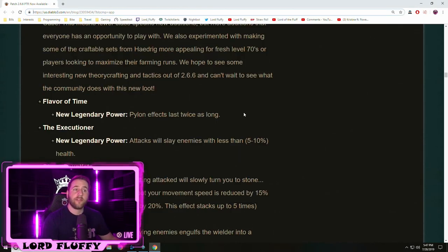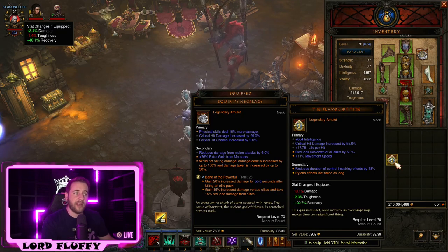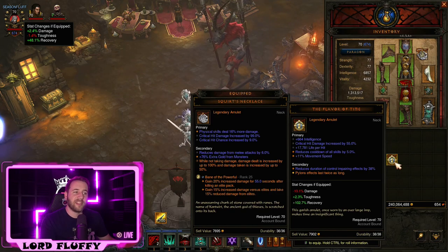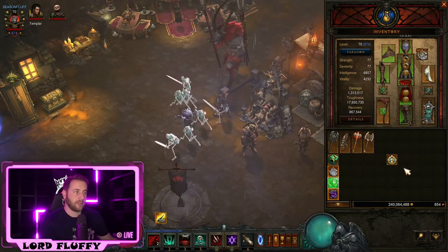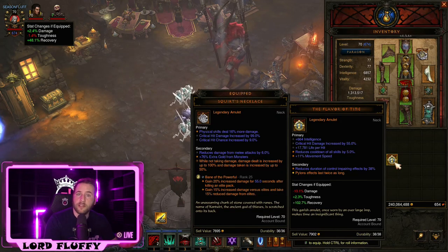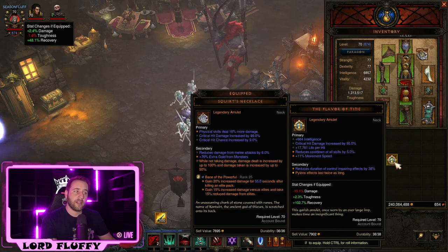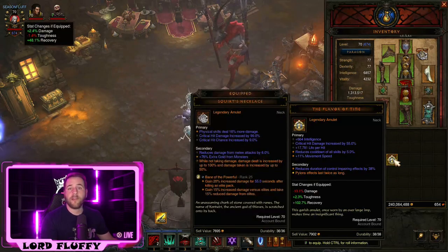The new Flavor of Time reads: pylon effects last twice as long, which is a pretty powerful secondary effect. It's one of the few items that can roll five primary stats, but unfortunately there are so many bad stats on amulets that it'll still be really hard to get a well-rolled one — similar to getting a well-rolled Compass Rose. The good news is the secondary effect can be cubed, and this has huge GR pushing implications. A conduit lasts a minute instead of 30 seconds, a shield pylon lasts two minutes instead of one. If you're speedrunning GRs in three minutes, you'll basically have a pylon up 100% of the time. Overall, a very good change.